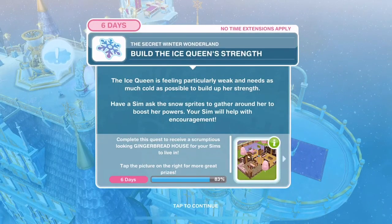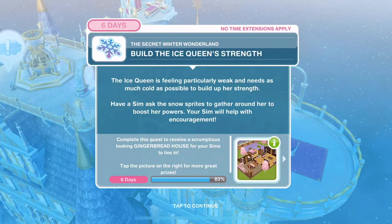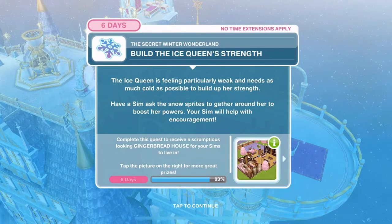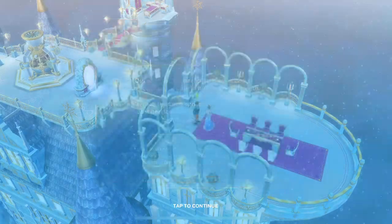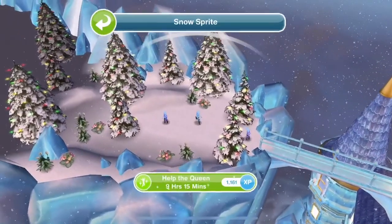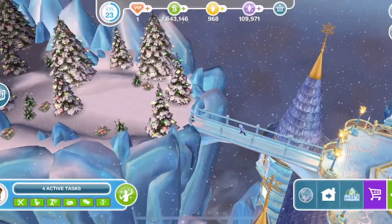The ice queen is feeling particularly weak and needs as much cold as possible to build up her strength. Have a Sim ask the snow sprites to gather around her to boost her powers - your Sim will help with encouragement. Click on a snow sprite and help the queen - 9 hours and 15 minutes.